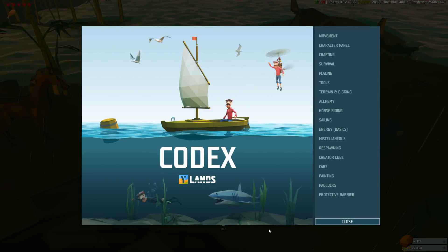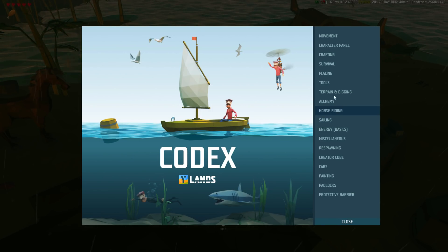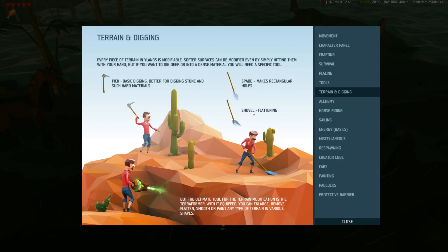If you run into trouble you can press F1 to access the codex, or it's available through the game menu. Let's look at terrain and digging - a pick is for basic digging, better for stone and hard materials. I actually found the spade much faster for digging out ore. And here we go - a shovel is for flattening and a spade is for making rectangular holes. Good to know!